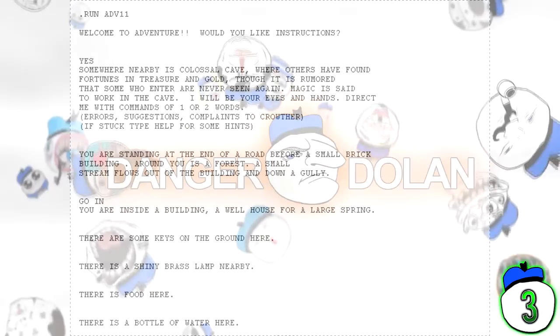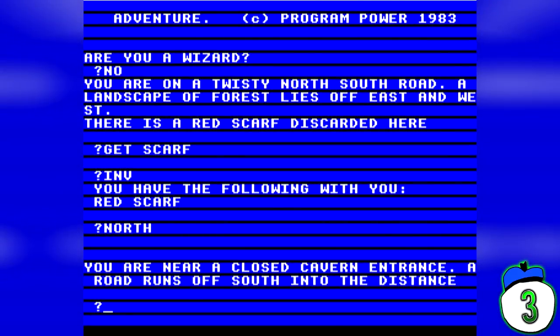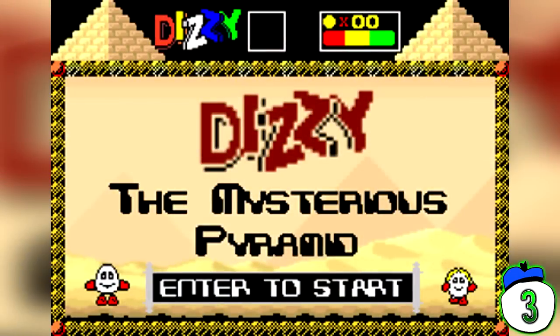Number 3 – Typing in Adventure Games. Instead of having a predetermined list of actions you can take, or at least contextual buttons, some adventure games opted to have the player type in controls to perform any action. While this seems like it could be really intuitive and employ interesting mechanics, the reality ended up being anything but that. What it did do was force a player to go through every possible synonym to find the verb the game was looking for in order to get your character to pick up a god damn apple.